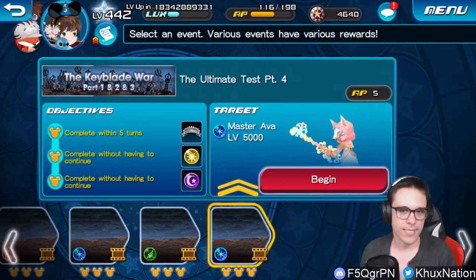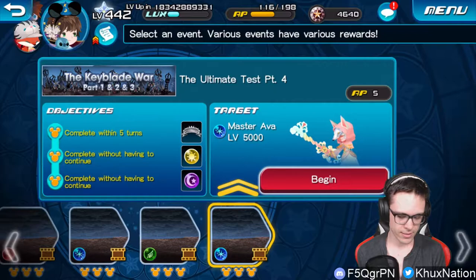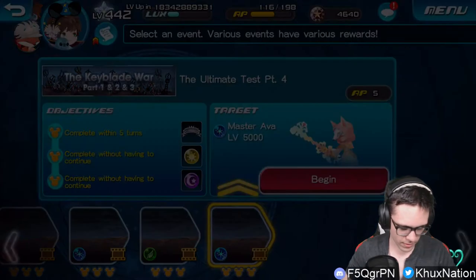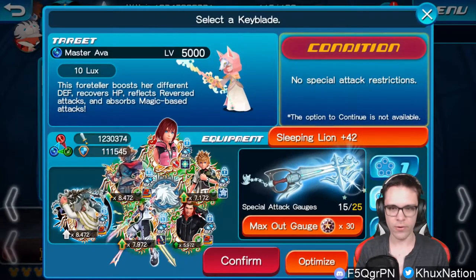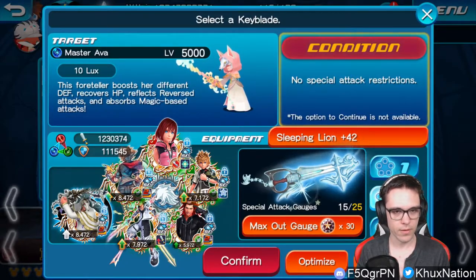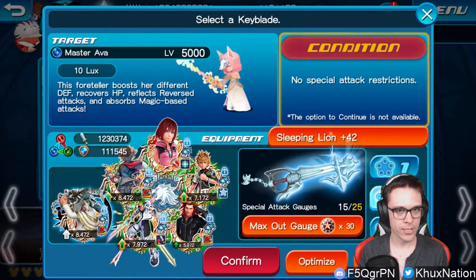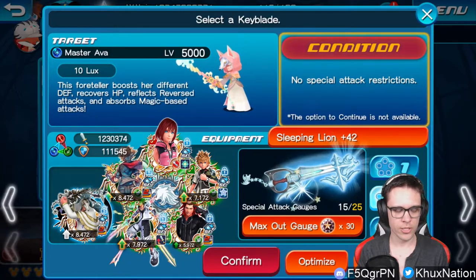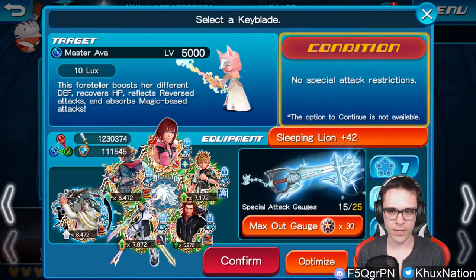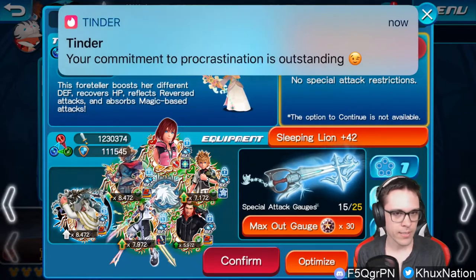Ava is going to be one of the easier Foretellers to fight against. She's kind of similar to Envy in a way — she doesn't have a whole lot going for her that you have to worry about. Whenever she does her big attack, she will heal herself. She also heals herself if you use any magic attacks against her, and she reflects reverse medals, which should be pretty easy considering that at the time of making this video, most of the best medals in the game are all upright medals.